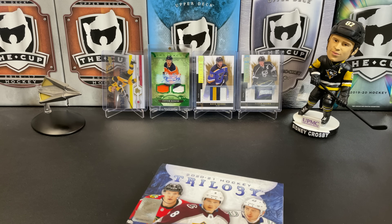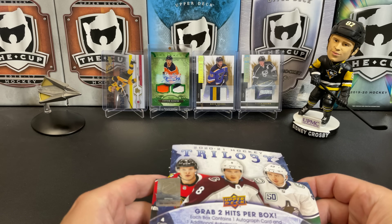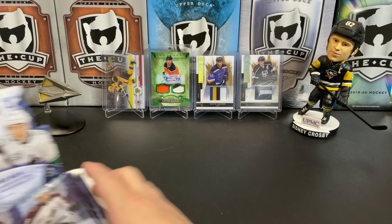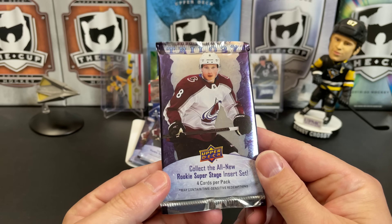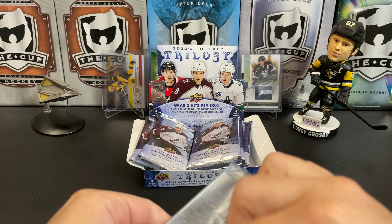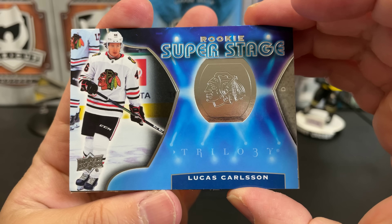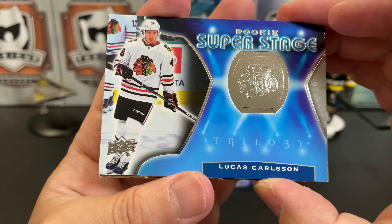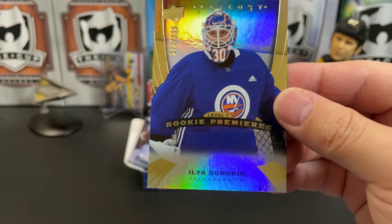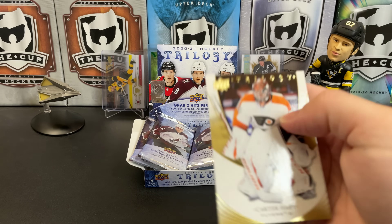Still no Metal — it's supposed to come out this week but I have not seen mine yet. Let's get right into it. First pack: they added these rookie super stage cards. Here's Lucas Carlson for the Blackhawks, and we've got a rookie premier of Ilya Sorokin numbered to 999 — one of the better rookies to look out for. Our final card is Carter Hart.